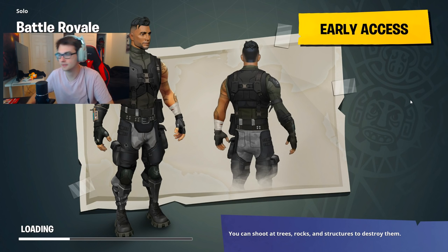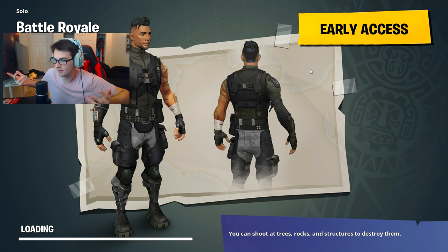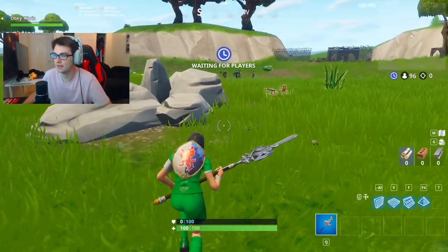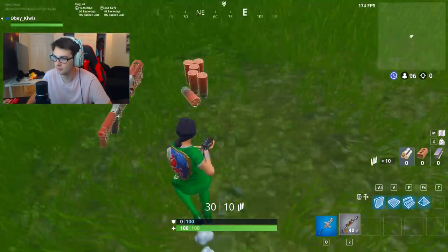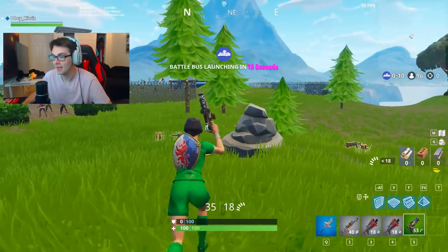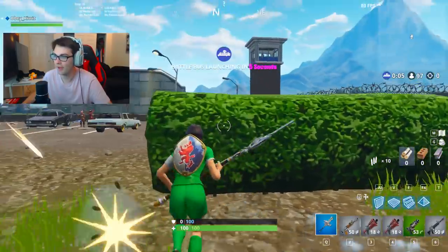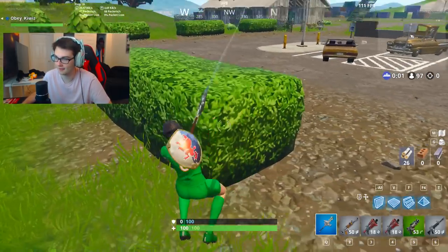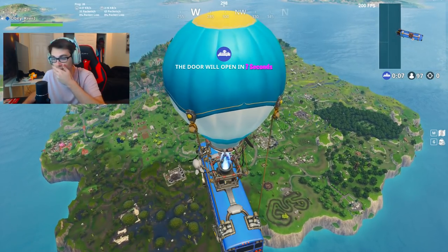Also, the Playground limited time mode is coming out soon. That'll be pretty cool, but you're still getting rid of materials, Epic Games. Playground mode isn't gonna be there forever — I just hate how it's a limited time mode. I feel like it should always be in the game for people that want to practice their building. But thinking about it, if they did keep Playground mode in the game forever, people would find insane ways of building and everybody would get really good super fast and the game would advance way too quickly. So maybe it's actually a good thing that it is limited time mode.